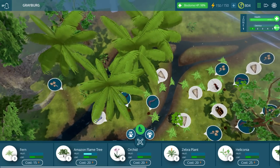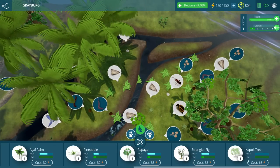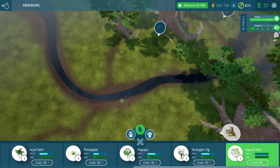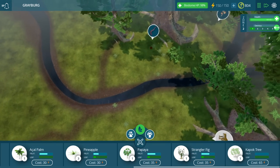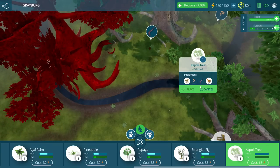For right now, let's continue to put down some big old trees in here. Let's go ahead and crank this up so that our time is moving quite quickly. We're gonna want a couple more of these kapok trees, just because they are amazing and I love them. They really, really give that rainforest feel.